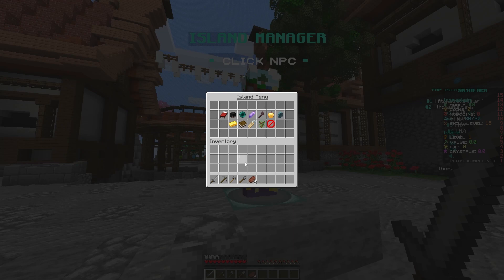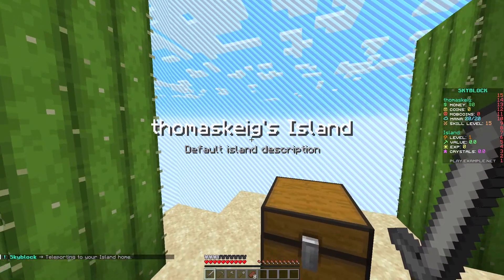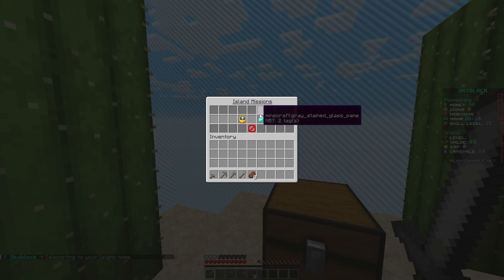Heading back to the spawn area, if you right-click the island manager again you'll see there's a lot more going on here. You've got island home, members, warps, upgrades, missions, boosters, border, bank, permissions, invites — you can regen it or delete it. This is all available with /is as well, and then you can teleport to your home and view your island warps.